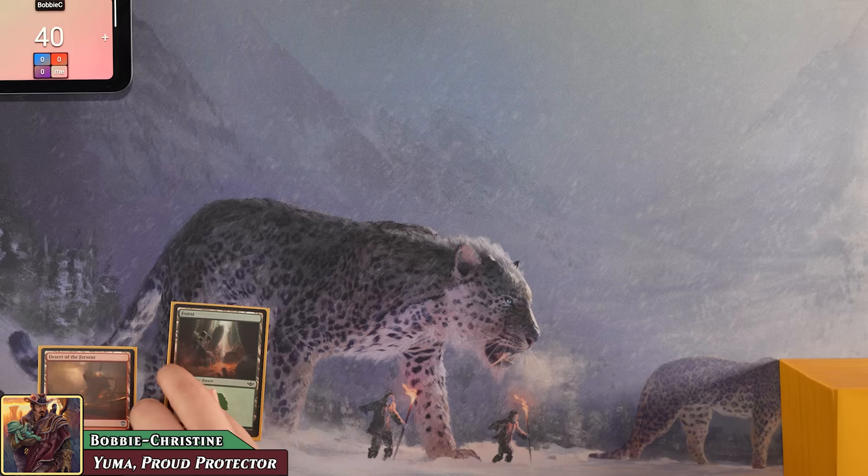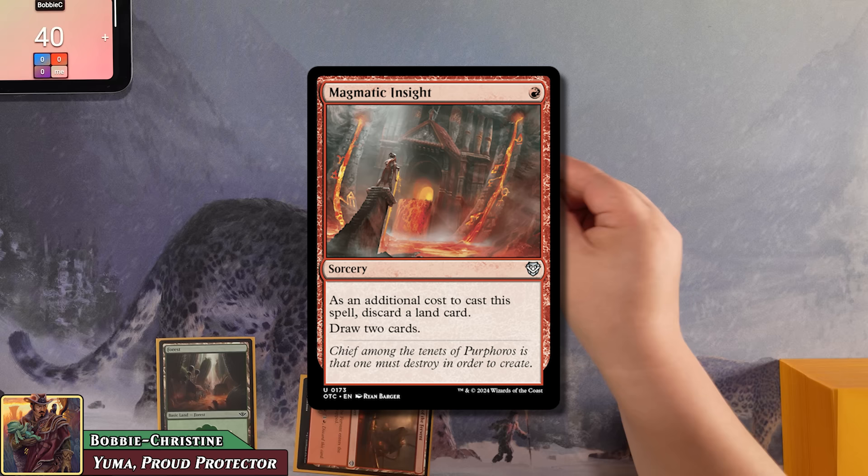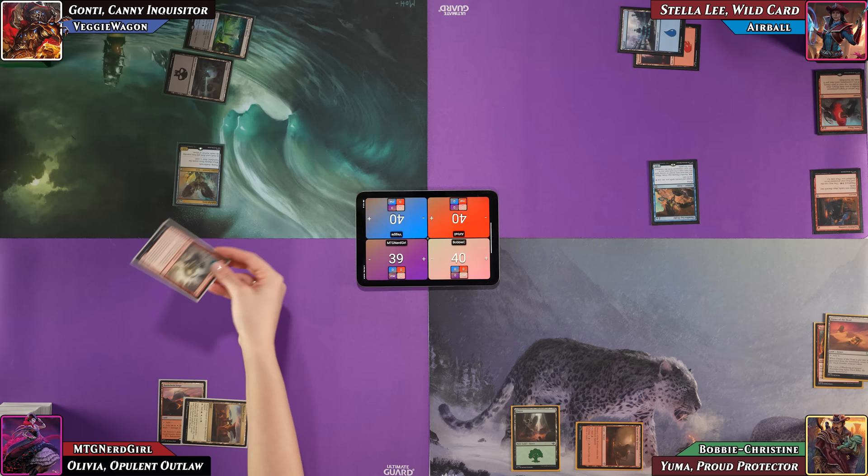Bobby plays a Forest and casts Magmatic Insight, discarding Dunes of the Dead as the additional cost to draw two cards. With nothing left to do, he passes to Nerd Girl. Nerd Girl plays a No Bad Outpost and attacks Veggie for one with her Pilferer — the scariest threat on the board. Veggie declines to block, and Nerd Girl passes.